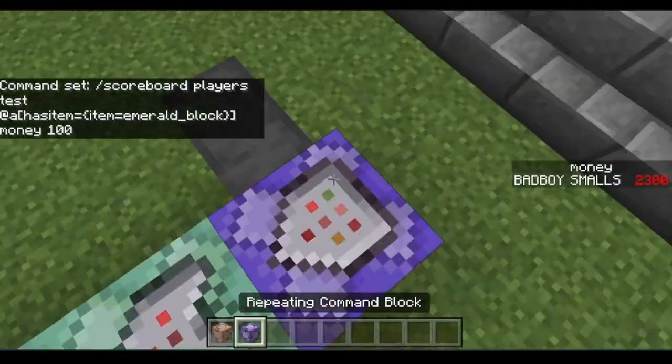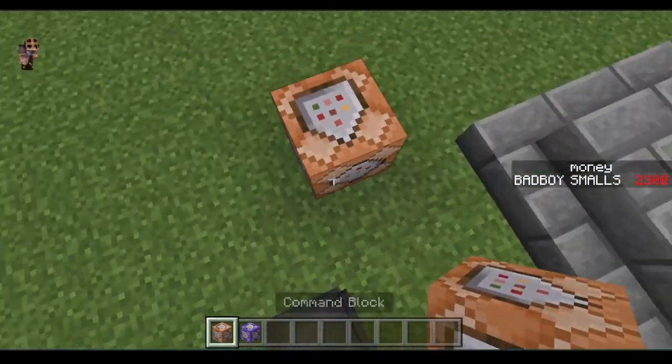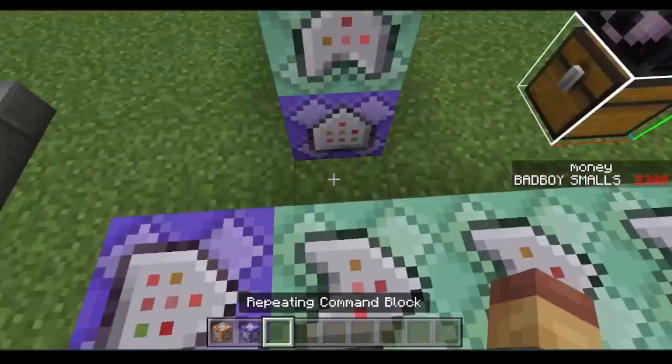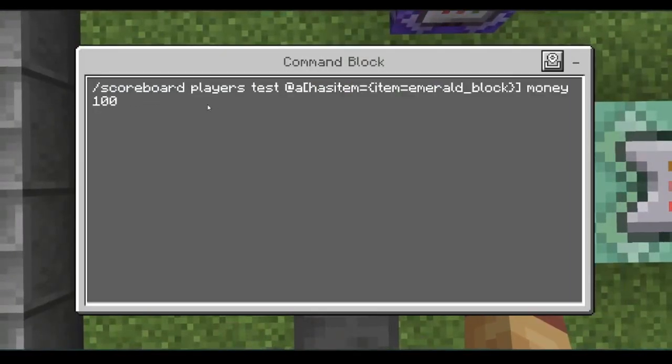Don't mix directions between command blocks — make sure they all face the same way. The first command is: scoreboard players test @a has_item, item equals emerald_block.